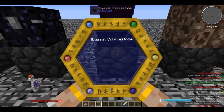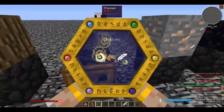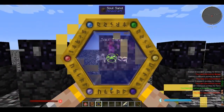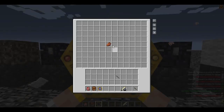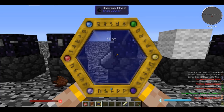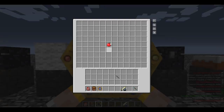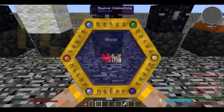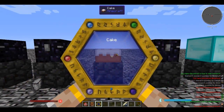Then scan a chicken - he's running away, he doesn't want to be scanned - that gives us volatis and bestia. Scan soul sand for spiritus. Paper gives us cognitio. Rotten flesh gives us humanus and corpus. Flint gives us instrumentum. Wool gives us pannus and fabrico. An apple gives us fames. A milk bucket gives us sano. Now we can scan a cake.